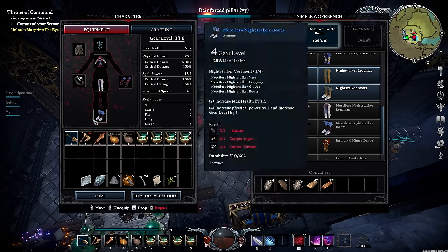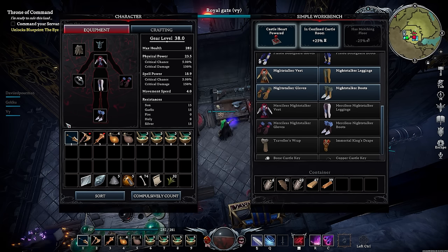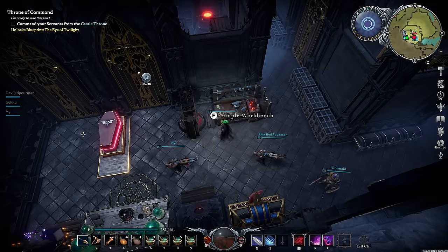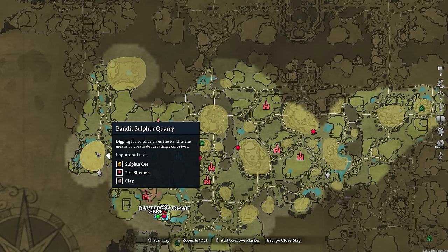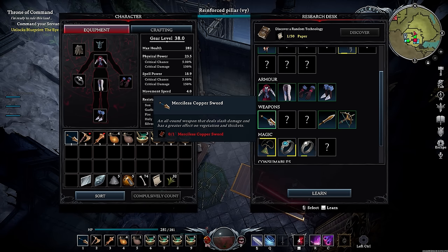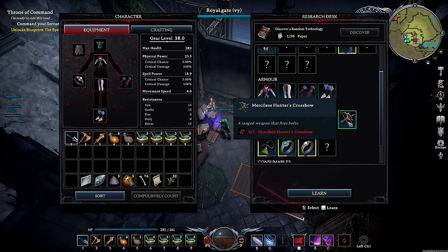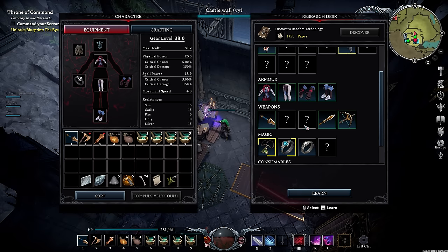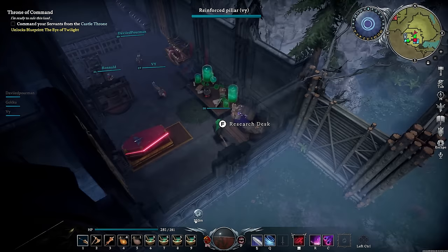Right now I only have a gear level 9 ring which isn't great, but I am using a merciless copper. Once you've killed Grayson and got your merciless armor, my next tip is to go to the Bandit Soulforge. When you go into that research desk, you get the opportunity to upgrade the copper sword into the merciless copper. He drops the sword, axe, mace, spear, and crossbow. Keep farming him and you'll get those weapons, which will boost you to around level 38 gear score — more than enough to go ahead and kill the Bandit King.